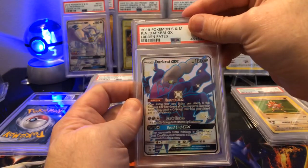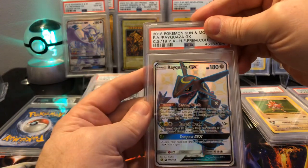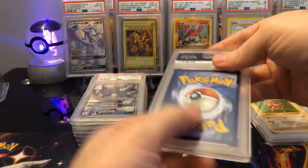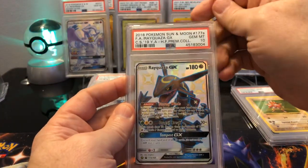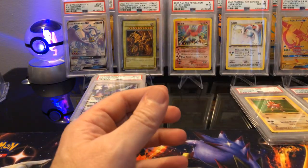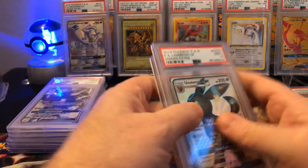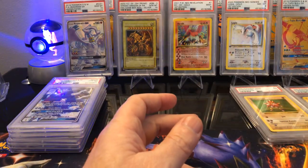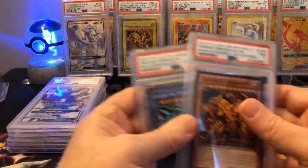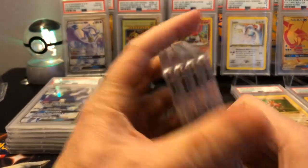Another Darkrai — Gem Mint 10. Then another Rayquaza from the Premium Collection — Gem Mint 10. And one more Rayquaza Premium Collection — Gem Mint 10. I think we went five for five on those! So overall, everything was Gem Mint 10 except a Tapu Lele, an Umbreon, and of course the vintage stuff. Winged Dragon of Ra from the Battle Pack was a 7, but Slifer was a 10. Of the newer cards, only about four out of all of them missed Gem Mint 10 — crazy good results.